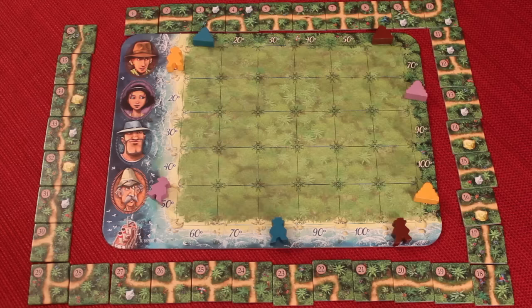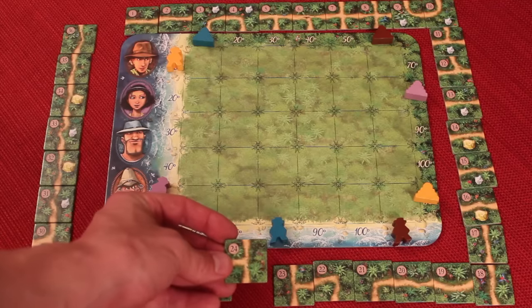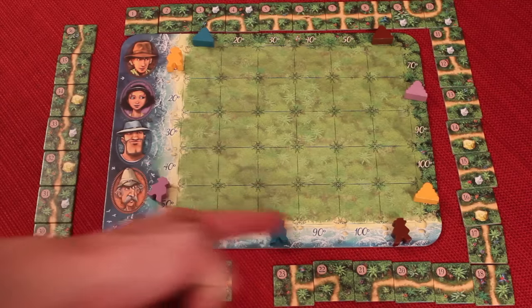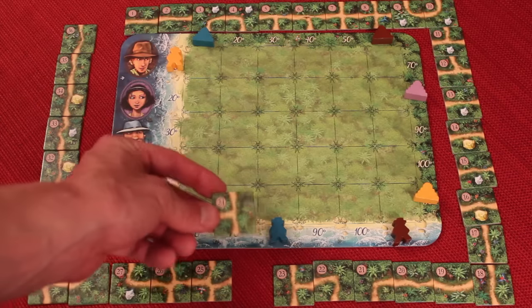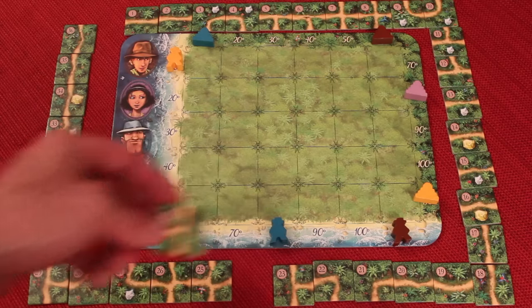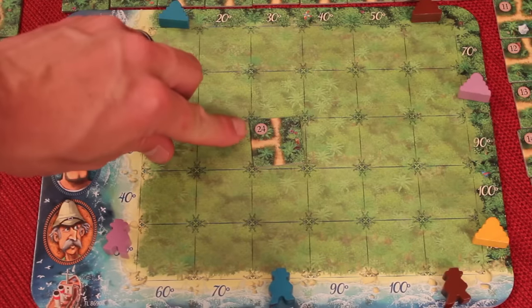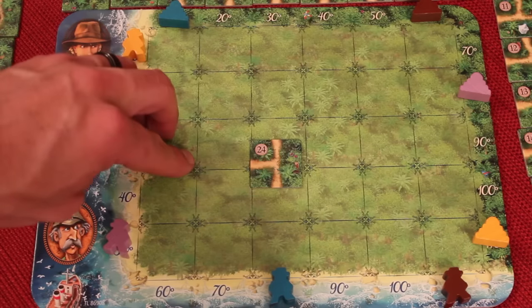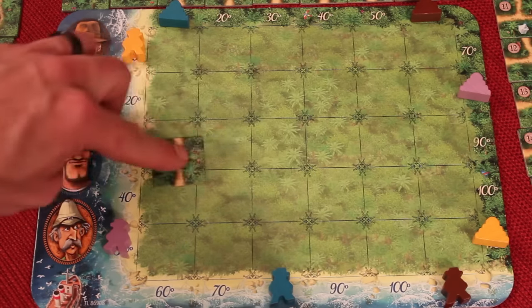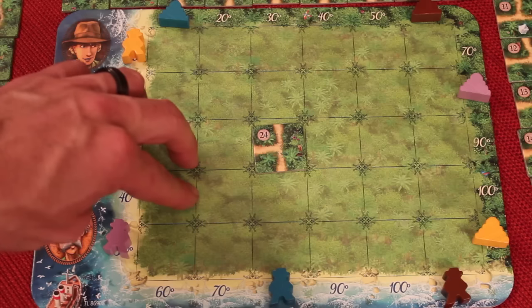The caller takes a tile off the top of their stack and calls out the number. For example, the tile caller might yell 'Number 24!' and everybody pulls up number 24. These tiles are the same for every player, and the board is set up the same for every player, so everyone is literally playing their own mini solitaire game but watching other people. When placing tiles, you can put them pretty much anywhere, but you cannot spin them — the numbers have to be in the top left. They have to go in an actual square, and you can't place them on top of another tile.